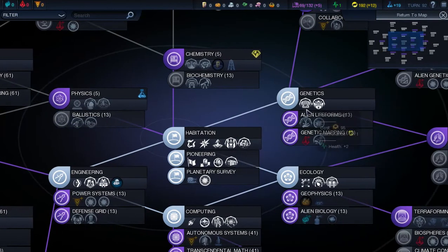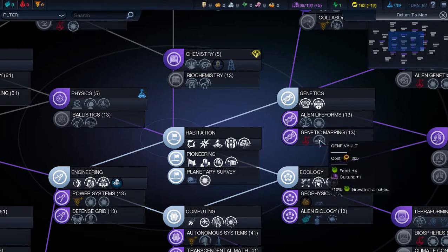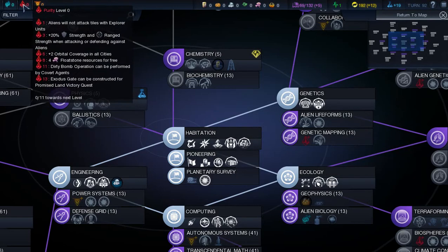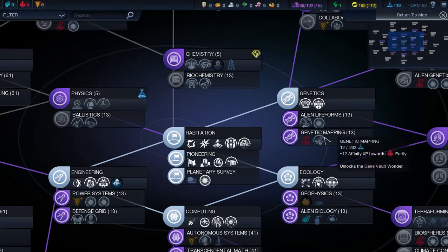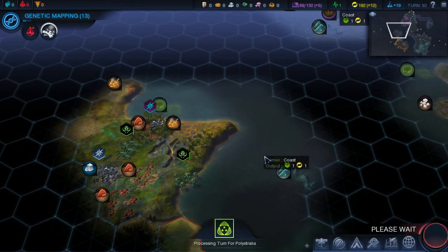Next up: Alien Life Forms. We can build an alien preserve which gives two culture and one culture from paddock improvements. Purity Affinity level one means aliens will not attack tiles with explorer units — that's probably going to be handy. We also unlock the Gene Vault wonder, and someone always beats me to that so I want to get it as quickly as possible. I seem to be having trouble getting wonders built — people beat me to them all the time. A few areas I really have to step the game up in.